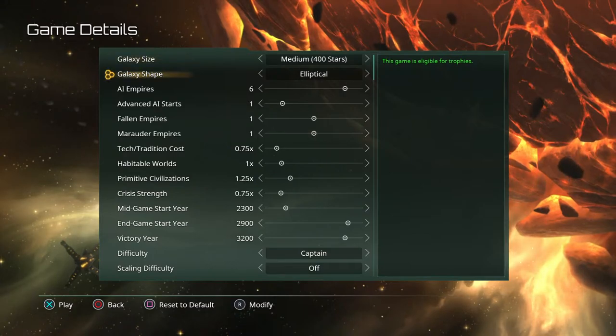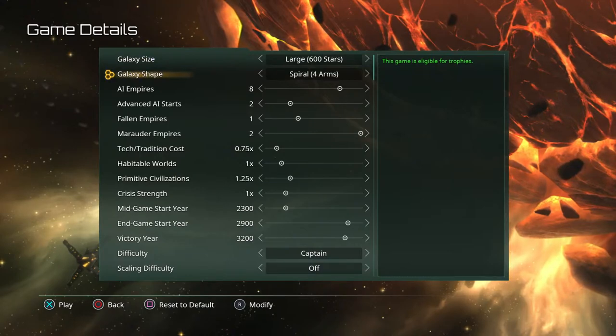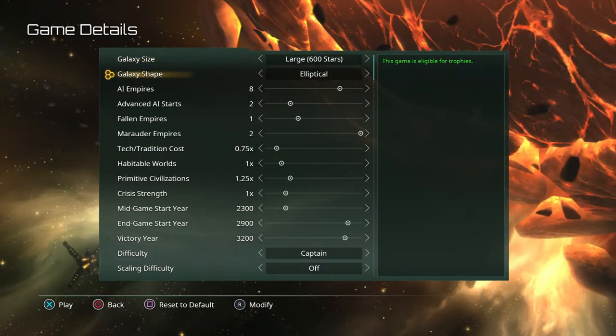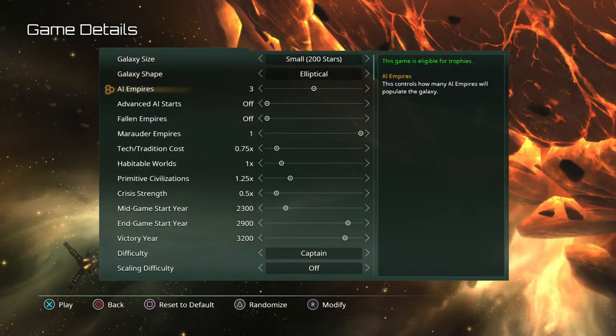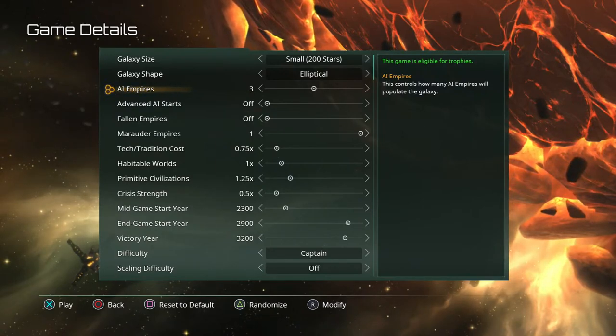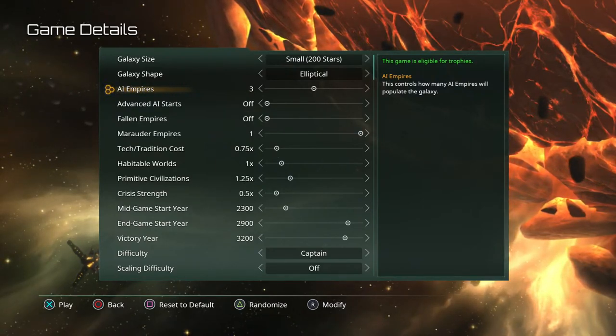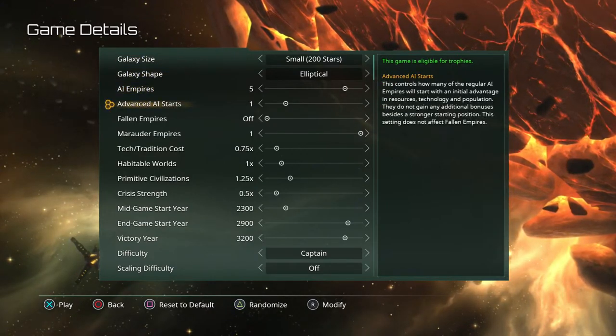Galaxy shape can change with size — at larger sizes you can get spirals and even four-arm spirals. For starting out I recommend an elliptical galaxy; those are much easier to travel through. For AI empires you can choose as many as you like, but the galaxy size affects most of the things on this screen, so bear in mind that larger galaxies support more AI empires.